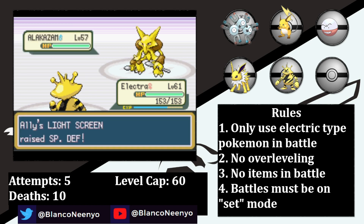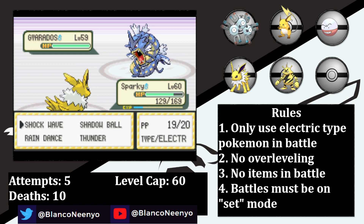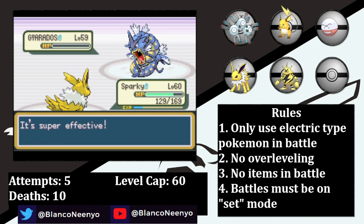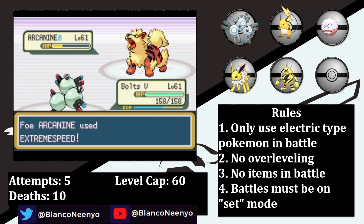Alakazam comes in, and it finally knows something other than Future Sight. Elektra outspeeds and sets up a Light Screen, which allows her to easily tank a Psychic. She hits a Thunderbolt which paralyzes Alakazam — but his Synchronize ability causes Elektra to be paralyzed as well. On the following turn she gets fully paralyzed, then Alakazam goes for Recover. Thankfully he doesn't recover enough HP to avoid going down on the following turn to a Thunderbolt. Gyarados comes in, and because of the paralysis Elektra can't outspeed and I need her for Venusaur, so I swap into Sparky, who gets hit with a Dragon Rage. Sparky is then able to knock it out with a 4x super effective Shockwave. Arcanine comes in and I really don't have an effective way of dealing with it. Sparky is able to learn Rain Dance, which weakens his Flamethrowers but also gives Thunder 100% accuracy. After being hit to just 27 HP with Extreme Speed, Sparky lands a Thunder which takes Arcanine low. I know he's going for another Extreme Speed, so I swap into Bolts the 5th, who tanks it well. Bolts the 5th is then able to outspeed the Arcanine thanks to their Timid nature and gets the KO with a Thunderbolt.